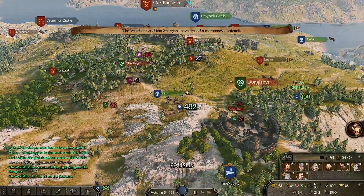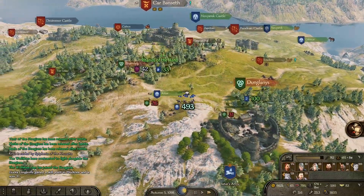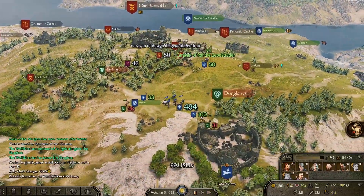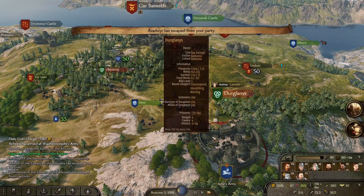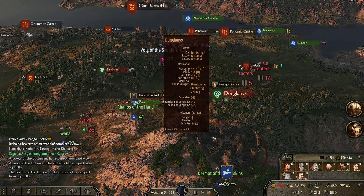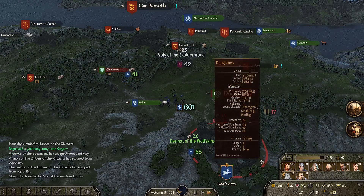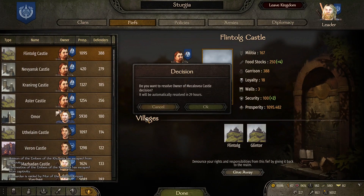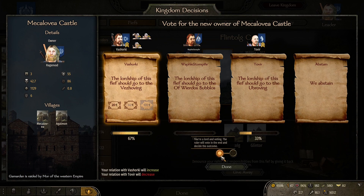Even more Sturgians have been released after battles, so it looks like we've actually been having some successful battles, giving us some of our prisoners back. They have 200 units in garrison and quite a decent militia. Do you want to resolve the owner of Mechalovet Castle? Sure, I'll vote for you — actually, can I just not? No, I can't. I was just thinking I don't want to spend any influence giving these castles away — I might as well use it to recruit some units.